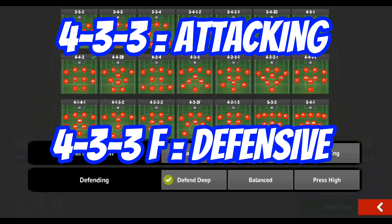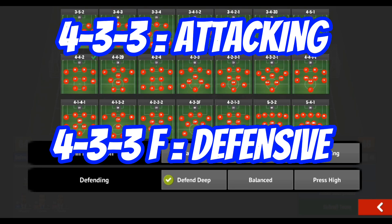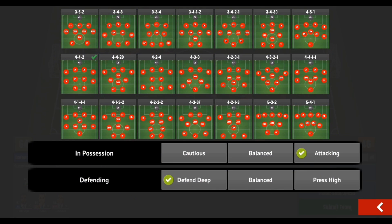Basically, the 4-3-3 is a more attacking option, while the 4-1-2-3 maintains almost the same shape but is a bit more defensive, offering you that extra man in midfield and defense.